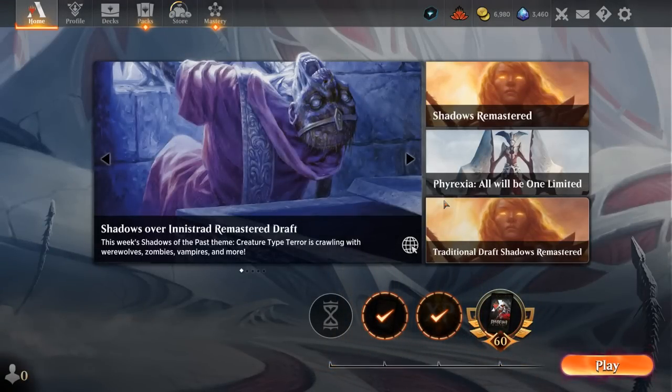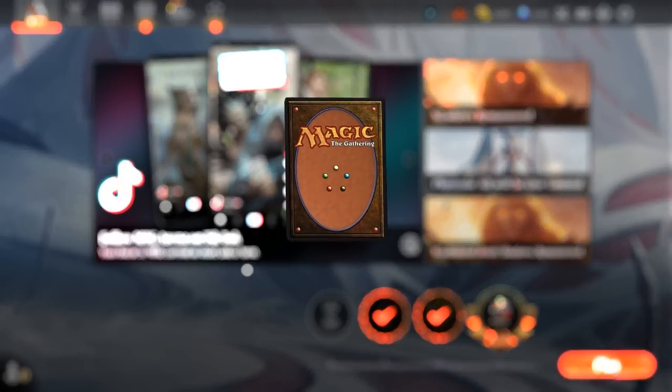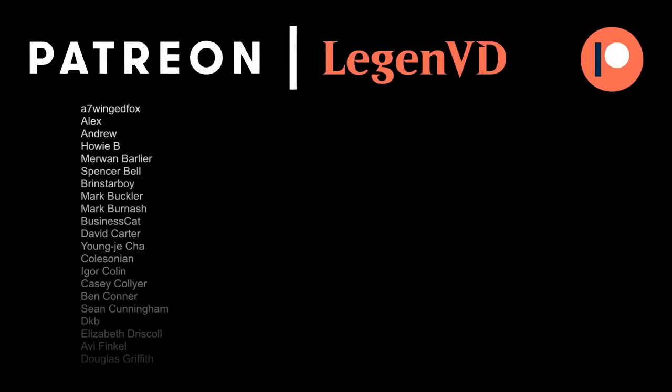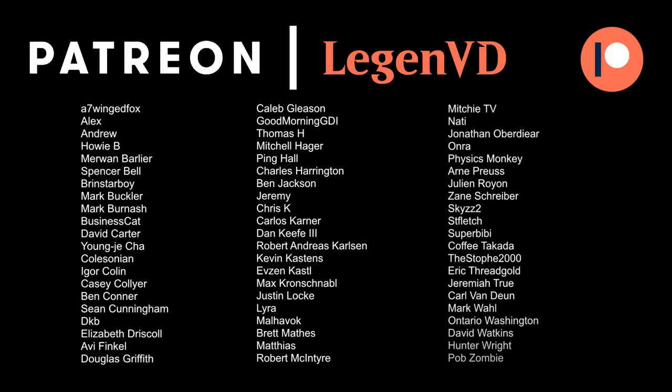We got to see our Grixis Midrange deck in action and it has been a true delight to play. It feels like we've got all the angles covered — as long as we draw the right interaction, we've got a ton of card draw to make sure we do, and Snapcaster can help us double dip, which is why that card is so awesome and versatile. I can definitely recommend this if you're looking for an interactive Snapcaster Mage deck in Historic. Thanks for watching, hope you enjoyed, and as always have a nice day. Thanks to all my patrons for being part of the channel — you can become a patron yourself today and decide the topic of future videos over at patreon.com/legendvd.